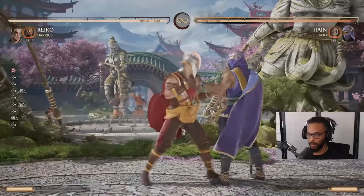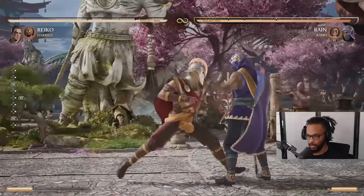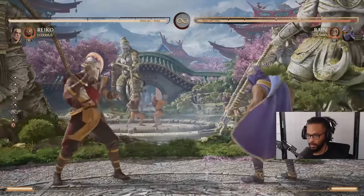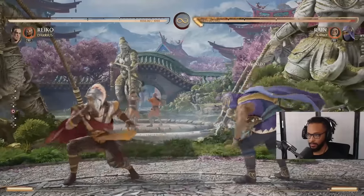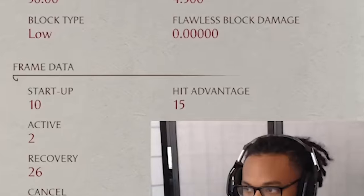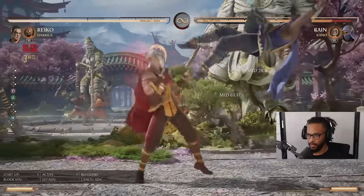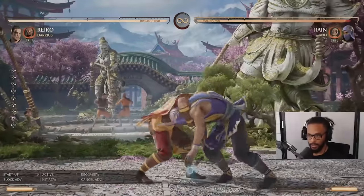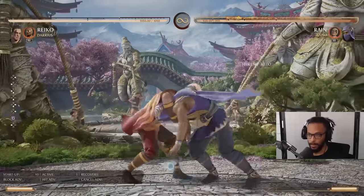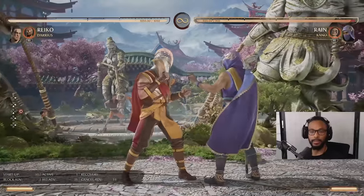A lot of people, when they're trying to come in, aren't blocking low — they're just barging in. When I see that, I hit down four, and once my down four hits, you've got to guess. Down four is plus 15 on hit, so if they get hit by that, you can jail stand one. If they try to read the command grab, they're not safe — you have to duck the meterless command grab because it's a high. The EX one is a mid.